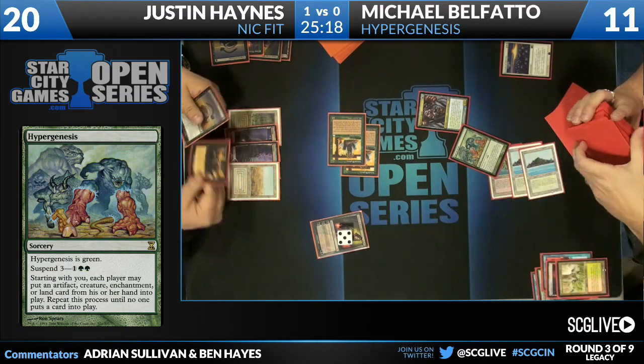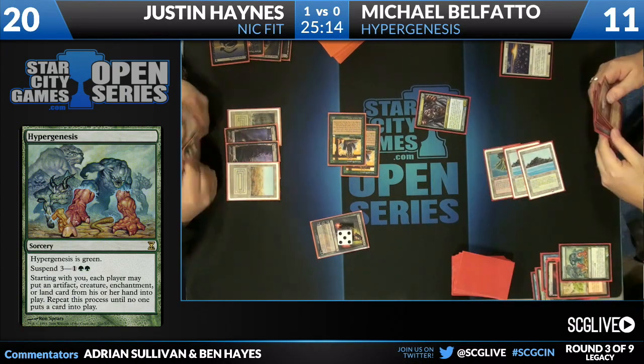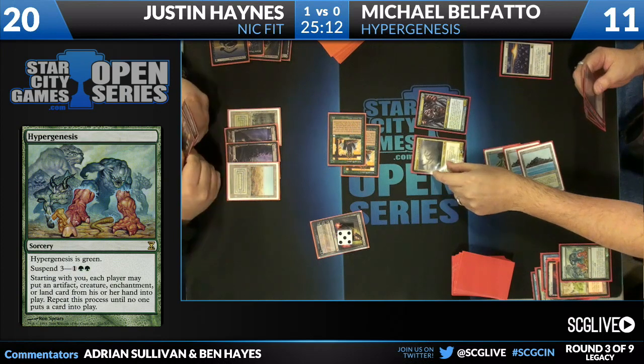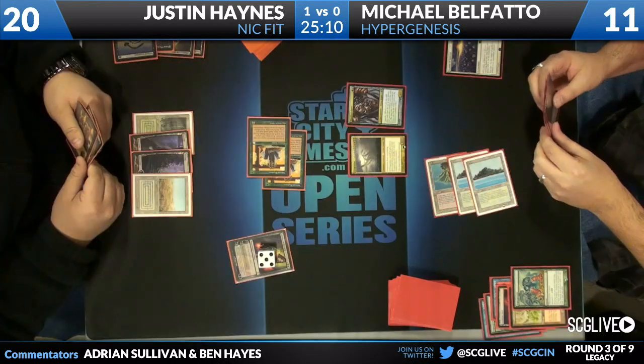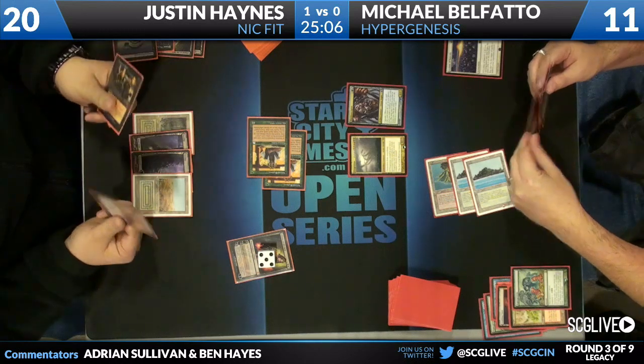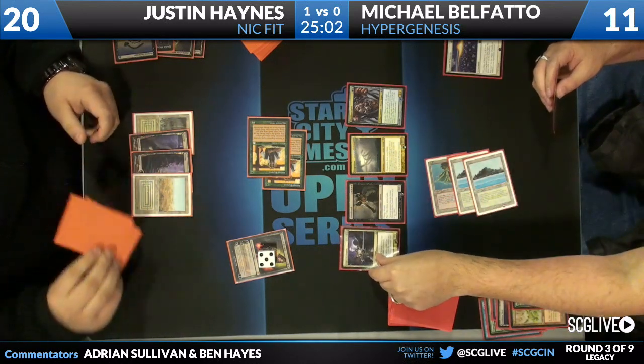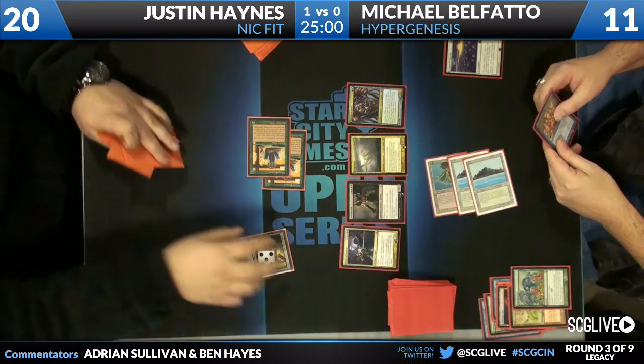More interesting things in his sideboard. He does hit that Hyper Genesis, and we'll see what he can get into play. Now they're going to take turns. Progenitus is the first. And Justin, with a surgical extraction and innocent blood in hand, is not going to put anything into play. Wow — Griselbrand is the next. Griselbrand and Angel of Despair, and Justin Haynes scoops it on up. Hyper Genesis taking down Justin Haynes in game two. They go to a game three.